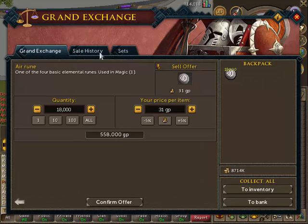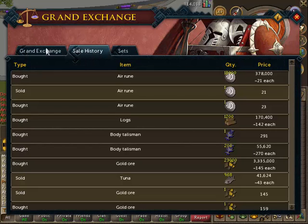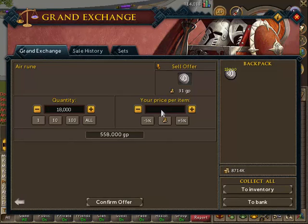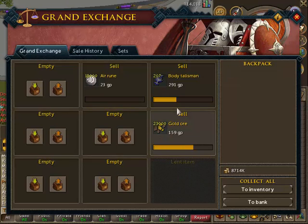Once you've got your runes - it only stopped at 18k which is really weird - I just see you bought the runes for 21 and you sold them at 23. Now what you want to do is sell them for 23, not buy them, because you will be making money - if you buy them you'll be losing 2gp. That's what you bought for and that's what you're going to sell for, so it's a 2gp difference. Sell at 23 and there will be a profit.